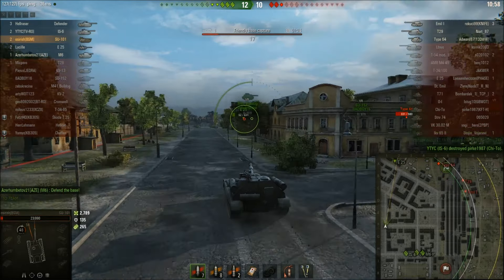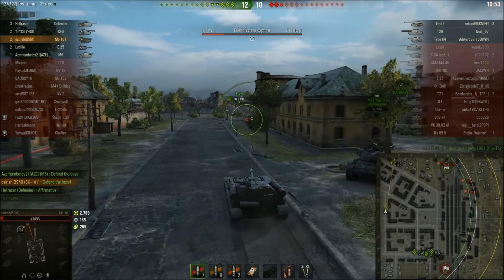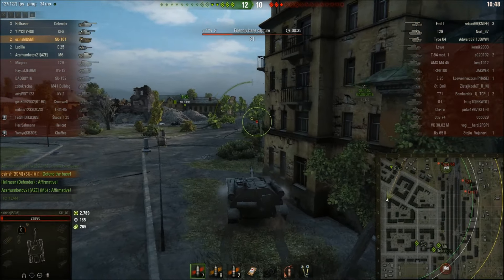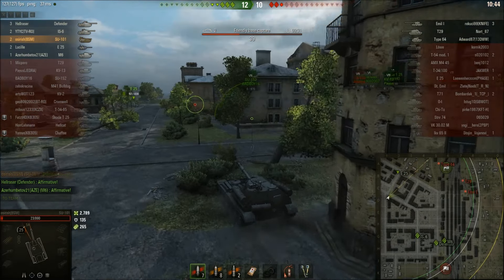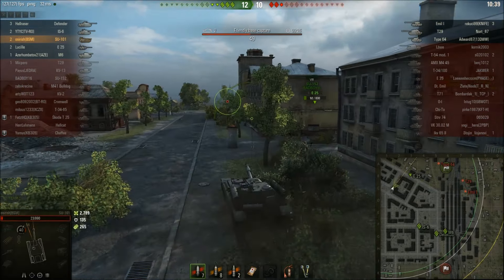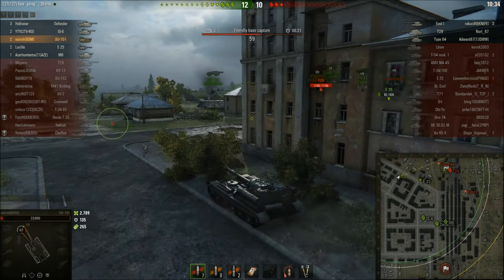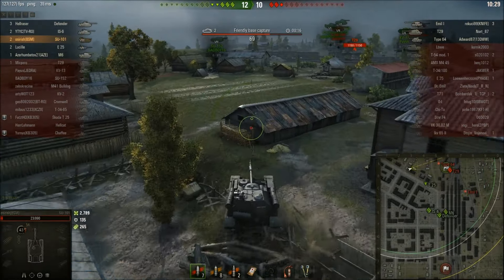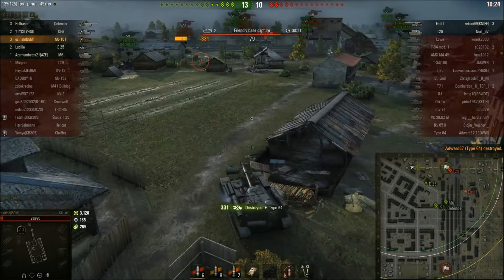We fire on the move without fully aiming and take out the Sturm, doing a lot of damage, but now we're being capped. Only an E25 left in the north - but I've only got 23 health and have to go back. 23 health - this is one of the reasons I hate this tank. We're on almost 3k damage but 990 hit points is just terrible. The Type 64 - I hang on the corner.